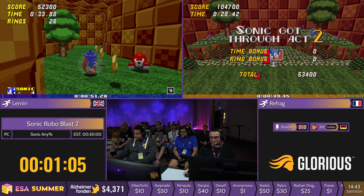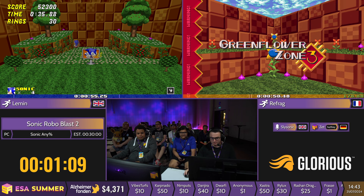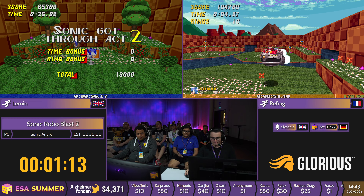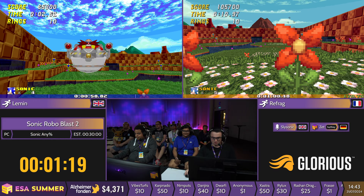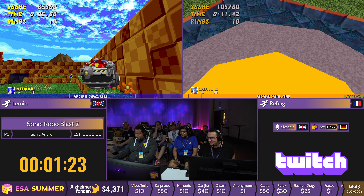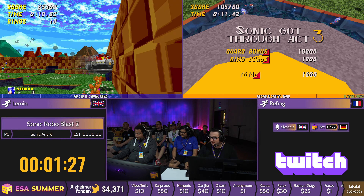We are in Greenflower 1. Immediately we're going to pick up some Speed Shoes and we are moving really quickly through all of these levels. We have an ability called the Thok — interesting name — but it allows us to essentially dash forward in the air. Both runners getting a really incredible time. Lemon with a 14, Refrag with a 15. I did a 360!